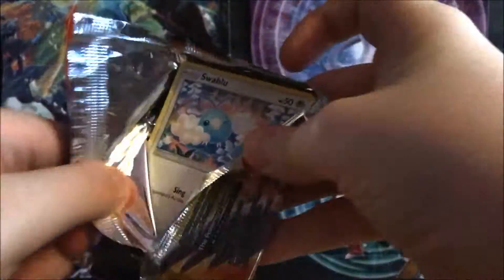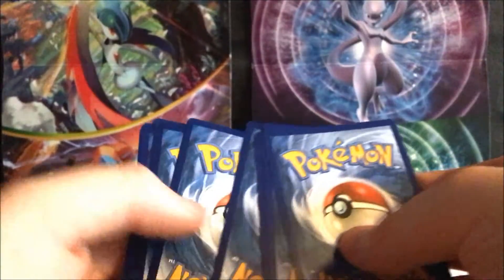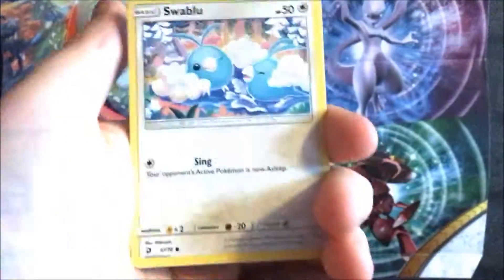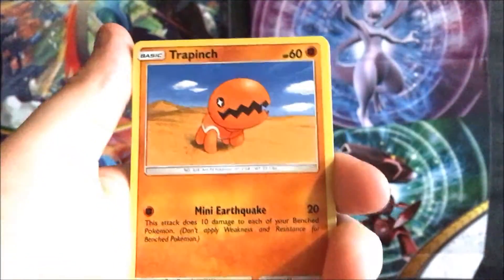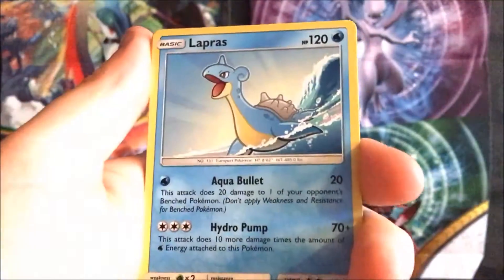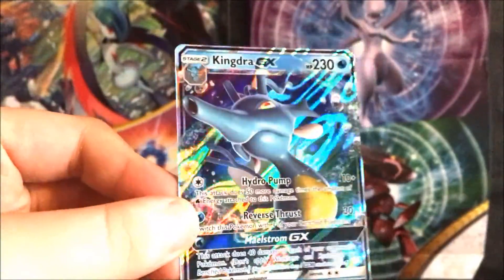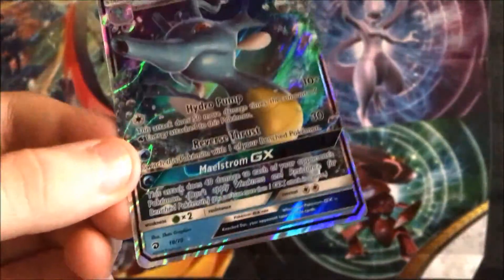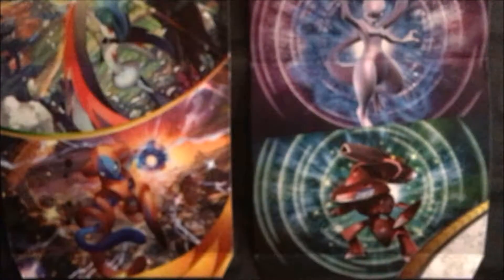These packs are definitely tough to open. Okay in the commons we've got Swablu, Trapinch, Dratini, Horsea, Darumaka, Psychic Energy, Lapras, Quagsire, Charmeleon, reverse Wishiwashi, and we kick the GX straight off the bat - very, very nice. This is a really cool GX actually, I like that. There we go, first GX already!